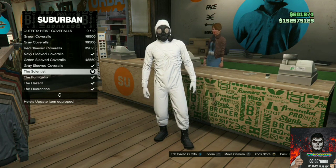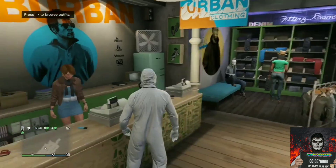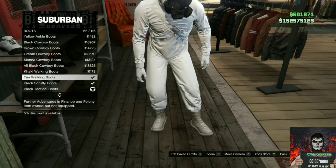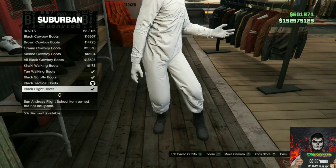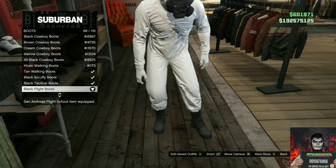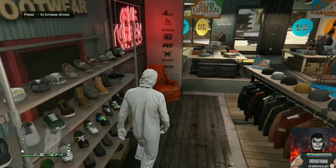Afterwards, make your way over to the shoe section. Go over to the section called boots and purchase any boots that lets you keep the heist coveralls on. The heist coveralls will be tucked into the boots.